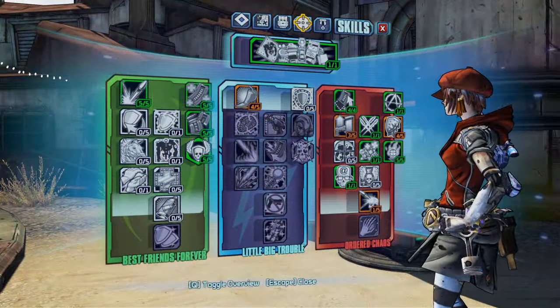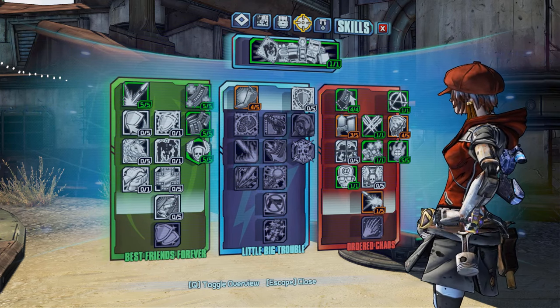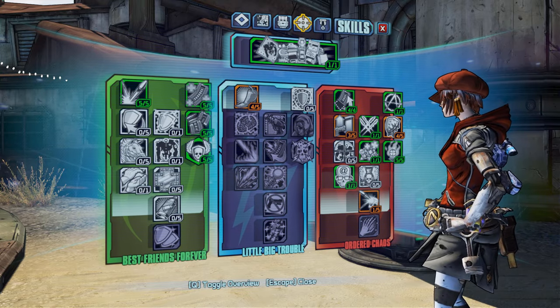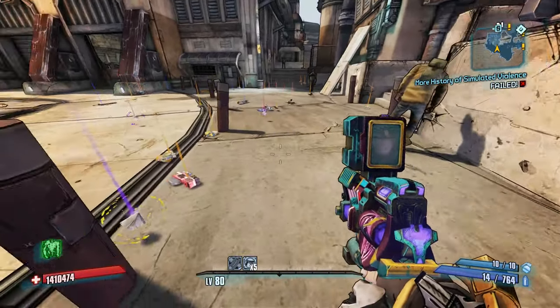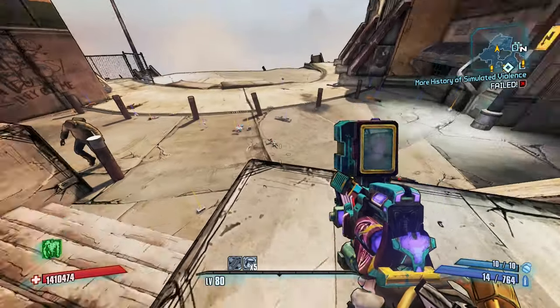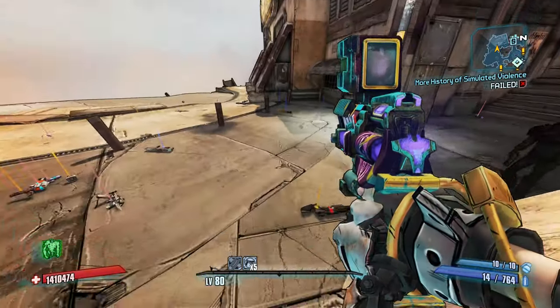I will recommend some of the better farms that will help you level up quickly and get you good loot to use while you level up, but you will ultimately choose how you want to get to level 80. After that we'll go over the skill tree and how we're going to progress through it from 50 to level 80, and then lastly we're going to go over a bunch of gear — enough to get you ready for endgame and farming. If you check the Gearbox forums, you can find even more recommendations for gear there.